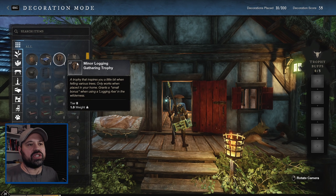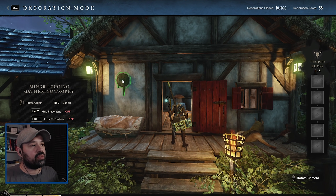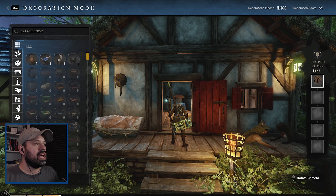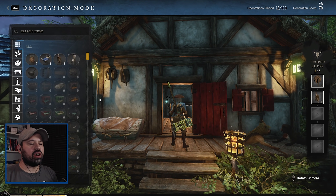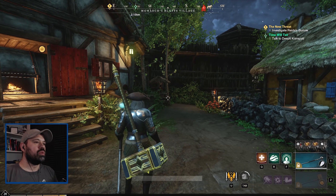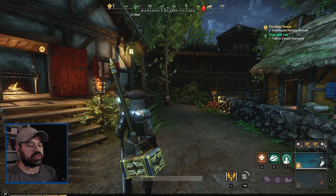To get your bonus from your trophy, just go to your house, click on the trophy, place it anywhere inside, outside, on the wall - it doesn't really matter. You can see it goes right here into your trophy slot where it's going to apply the bonus. We might as well craft a minor mining gathering trophy as well and hang it right beside our logging trophy. Now when it comes to what they actually give you, the game doesn't seem to tell you - it just says small bonus.